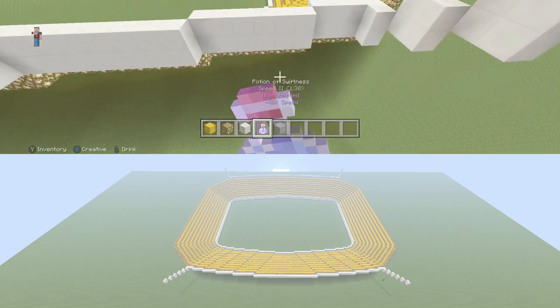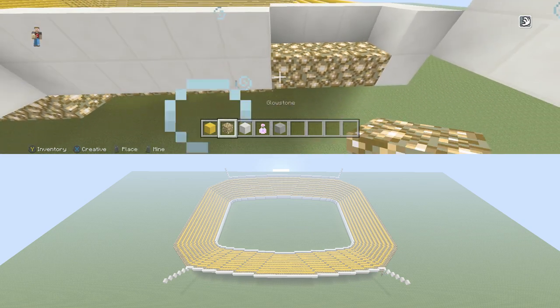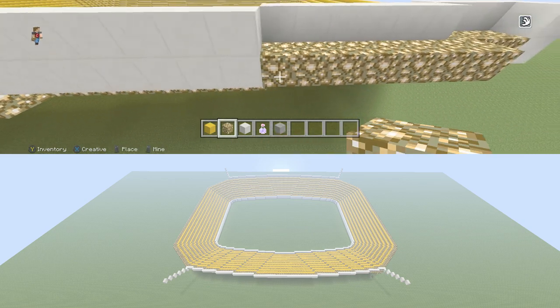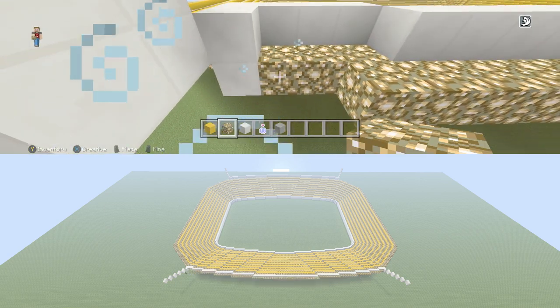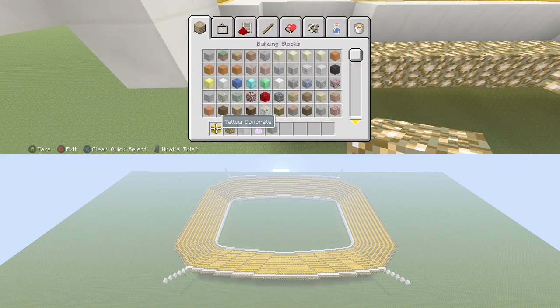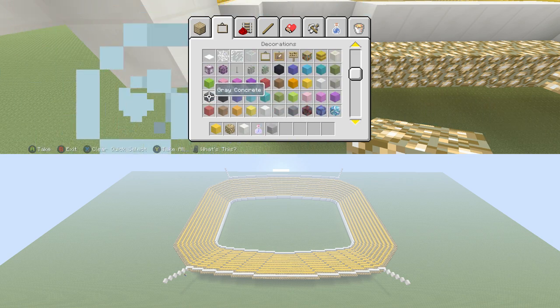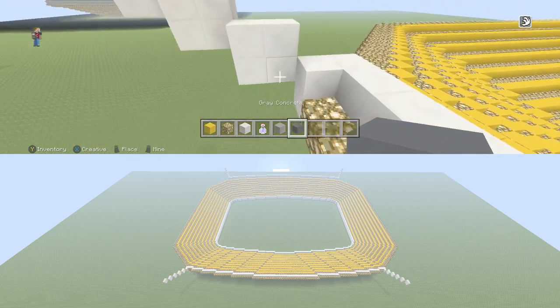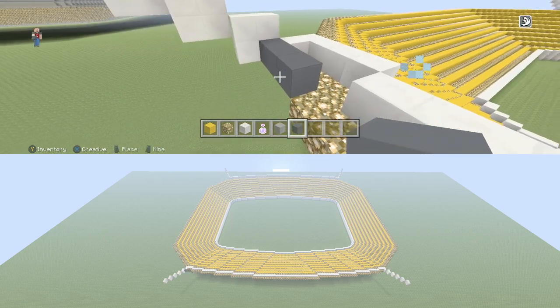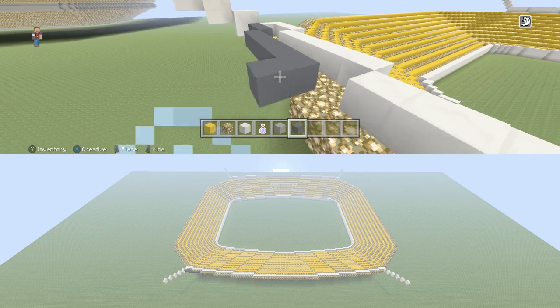The first thing we're going to do is, in the section that we already built, we're just going to take a row of glowstone and go all the way across with one full row, just like we typically did already. And once you have that done, then we're going to build a row of seats. For these seats, we're going to use dark gray concrete — it's going to match perfectly with the way that the seats look on this stadium. So we're going to go through and build a row with concrete. I'm just going to skip ahead here until this part's done.